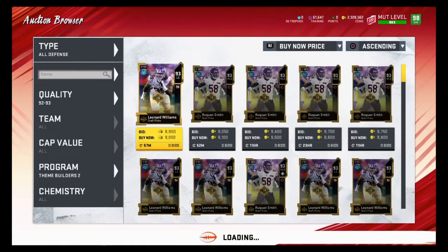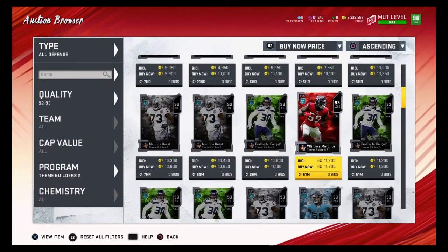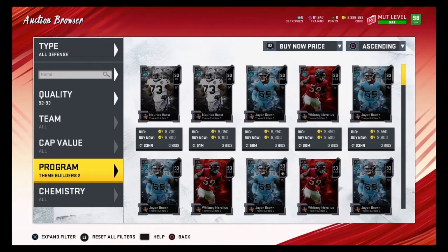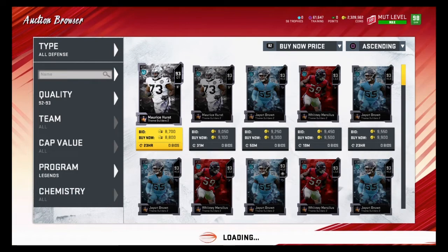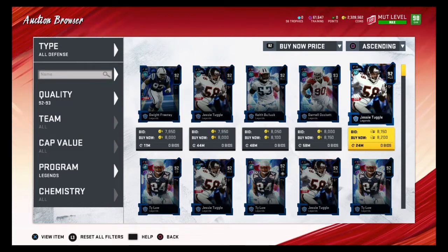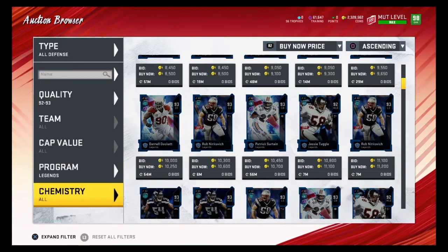Now let's go to Theme Builder 2 — that's another good filter. Any of these 93 overalls going for about 13,000 coins or under are good snipes. 92 overalls quicksell for 9,400 training, so you want to find 92 overalls for 9,400 coins or less. Any of these players under 9,400 coins would be a good snipe, and any 93 overalls under 13,000 coins would be a good snipe.